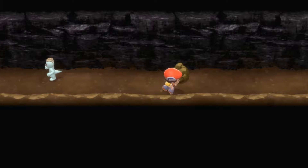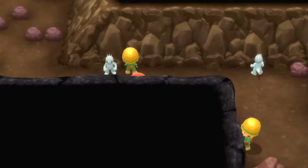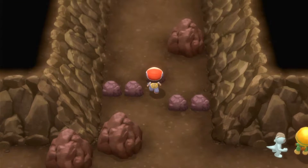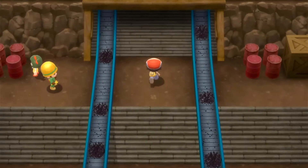It was that cave in Sword and Shield where you could get Rolycolis and things like that - that was a proper coal mine. Looks like we've managed to get out of the first basement. This guy runs quicker up the stairs than he does anywhere else.